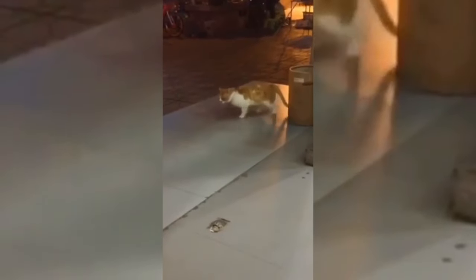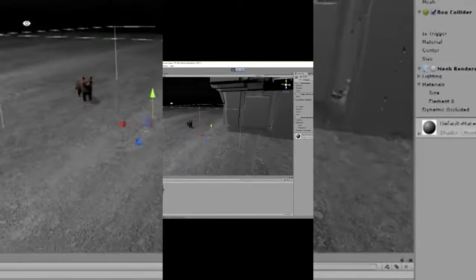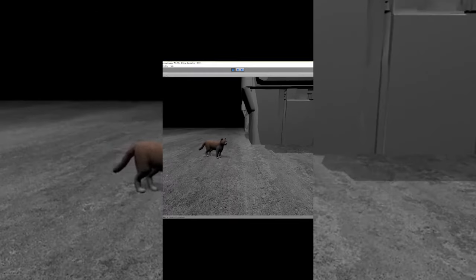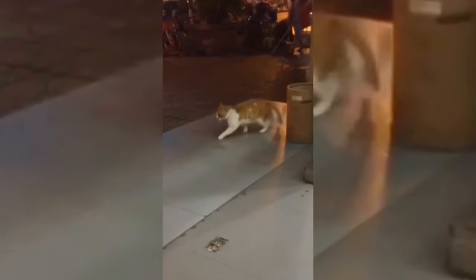Whoever replaced this cat NPC did not do a very good job. The mechanics are clearly broken but I'll teach you how to fix this using Unity. In Unity you want to troubleshoot the issue. Here I can see that there is a cube colliding with the NPC and by turning it off the NPC starts to act normal again. Hopefully the developer can troubleshoot and fix this cat NPC because it's clearly broken. Thank you very much for watching.